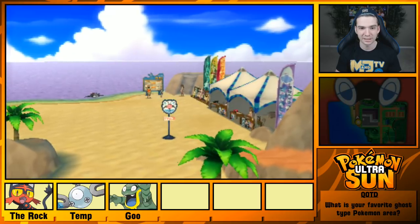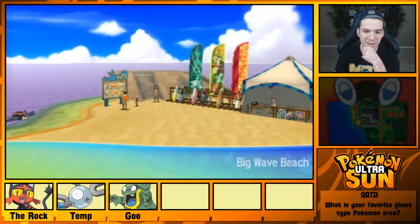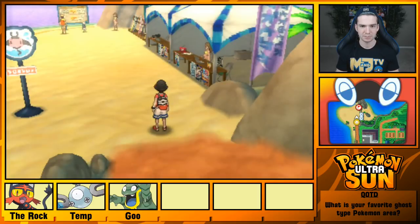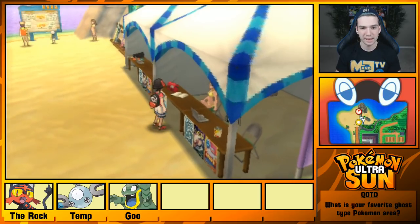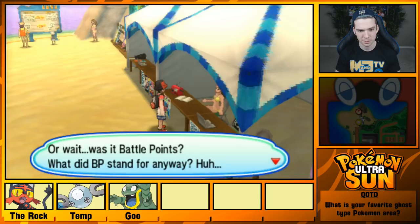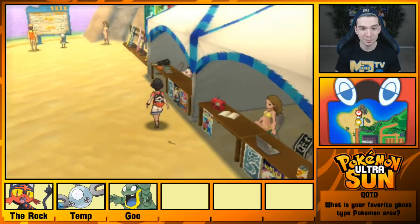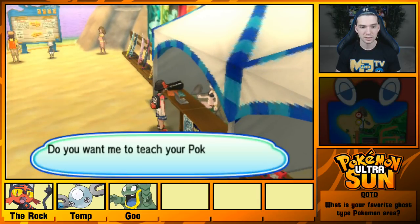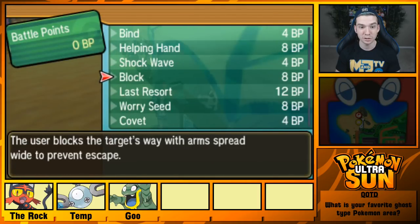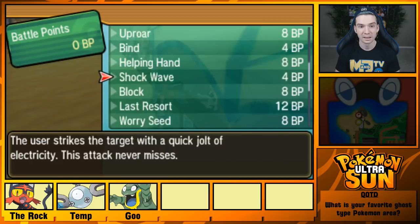BP — they're supposed to exchange beach points for rewards. Wait, was it battle points? 'When you want to hand over some of your hard-earned BP for a prize?' No, I have none. Apparently you can earn BP from this. 'You want me to teach your Pokemon a move?' What moves? Whoa — we already get access to move tutors, holy crap! That's sick. I definitely might be hitting this up. Defog — that's a big deal. It's nice I can look at it even though I don't have any BP.